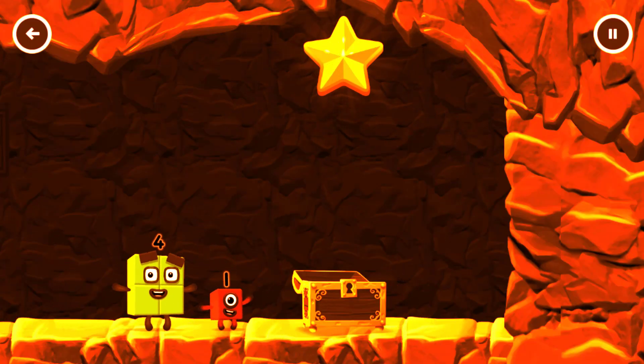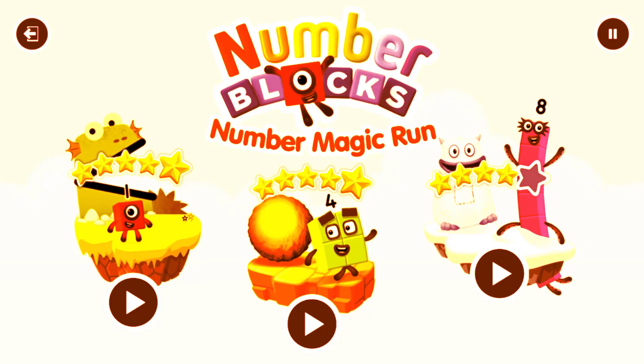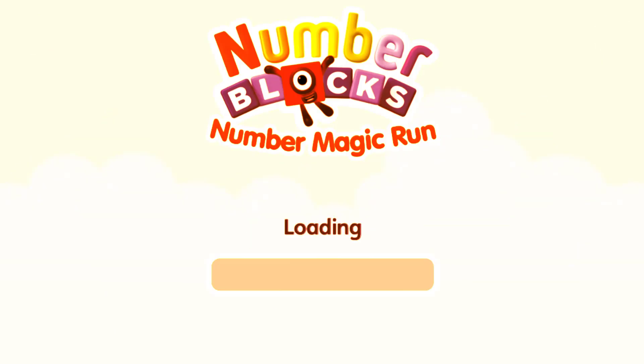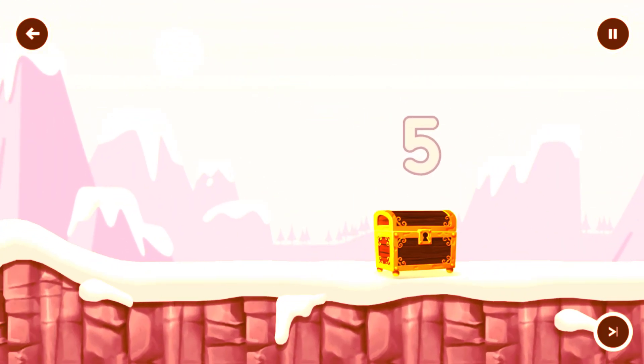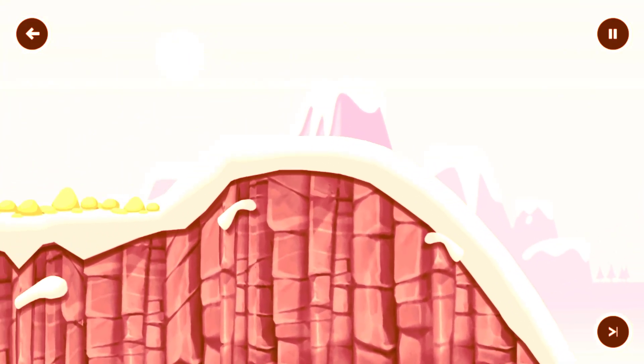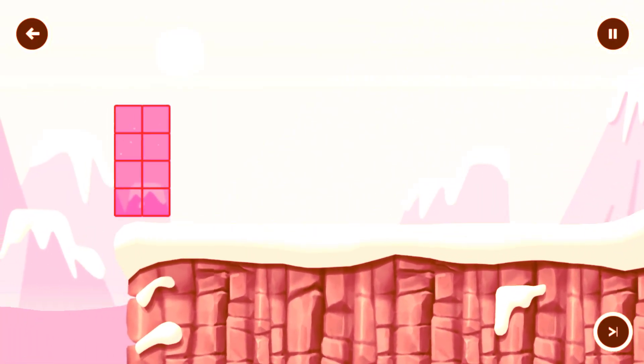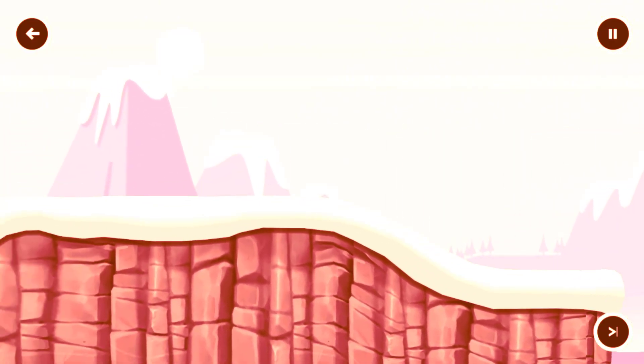Try another adventure next. Select level — pick an adventure. 1, 2, 3, 4.